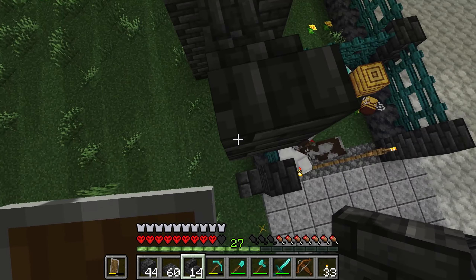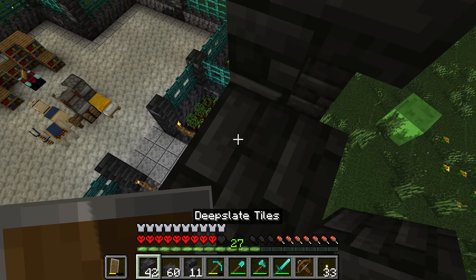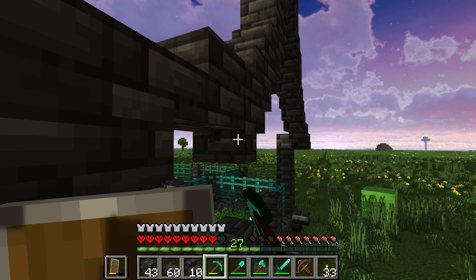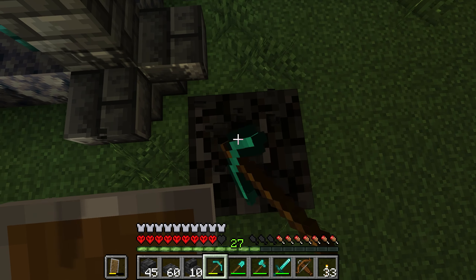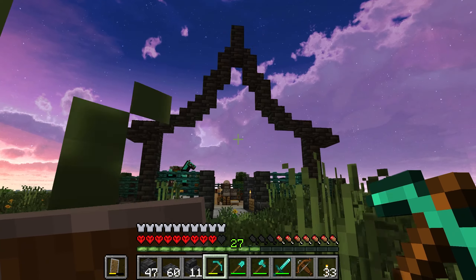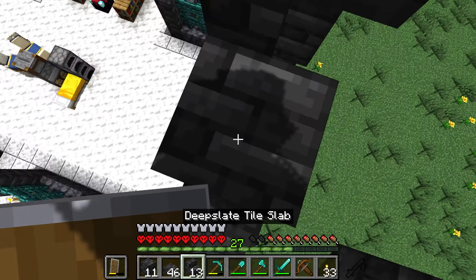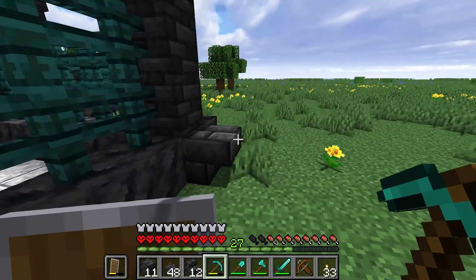We've got some upside-down stairs to start her off, then a double slab, then a stair, and then we start going up at a slightly steeper gradient — upside down stair, a little bit of that and a little bit of that. And actually, believe it or not, that is it. Let's go ahead and see how this is looking. I think we'll have this shape sorted, and it's going to look mighty dang fine. Yeah, look at that. That is great, I like that.